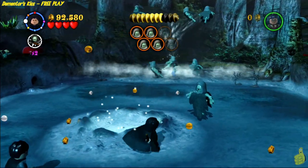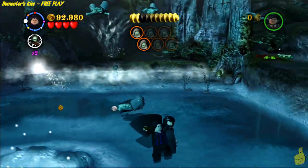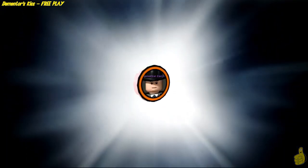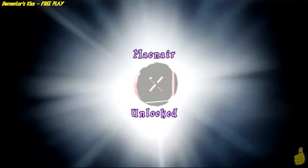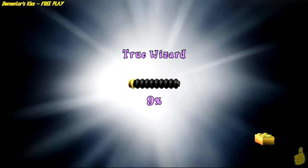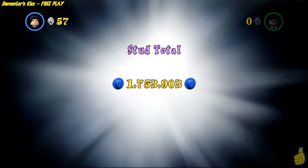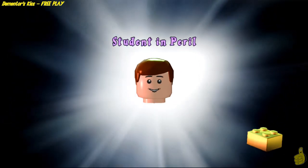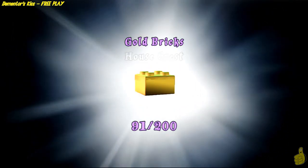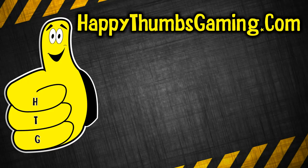We have a couple of baddies to take out — using our spell to remove Dementors. Dementor be gone! Once you get all of them taken out, it's totals time: three character tokens and all four house crests as promised. This particular level we did not have True Wizard status from story mode, so we stack that up and get a gold brick for that. One and three-quarter million — looks like we'll be close to two million after finishing year three. Three more gold bricks added to the collection. That wraps it up for LEGO Harry Potter years 1 through 4, level 17 Dementor's Kiss free play!